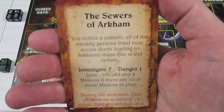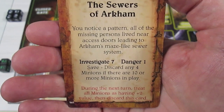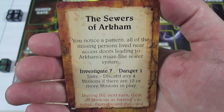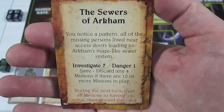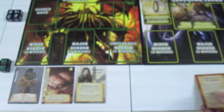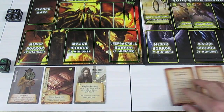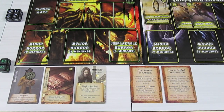The other investigation is the Sewers of Arkham — investigate seven, danger one. Discard any four minions if there are ten or more in play, which there are not. The penalty is: during the next turn all minions have plus two value, then discard this card. Not the worst. If we investigate either of them, it's just to avoid the negative effect, and the negative effect happens immediately if we do not investigate them.